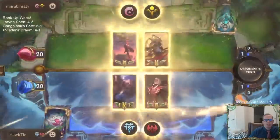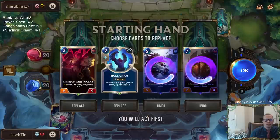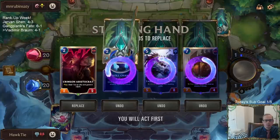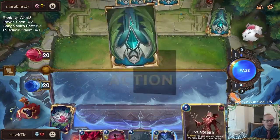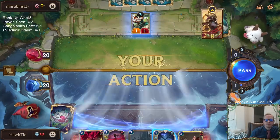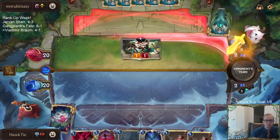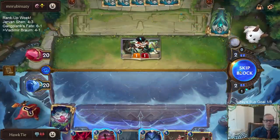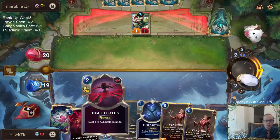I like playing against this Ionia Shyvana deck a little more than Action Descent. Basically keeping this Aristocrat as an early blocker, but it's not great. It takes a little bit to get set up. I don't know if I'm supposed to play that Death Lotus, maybe.